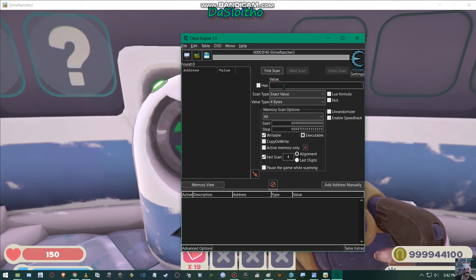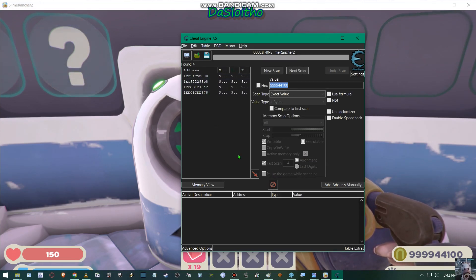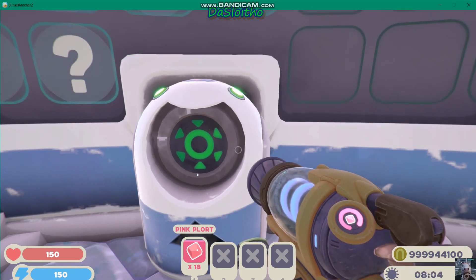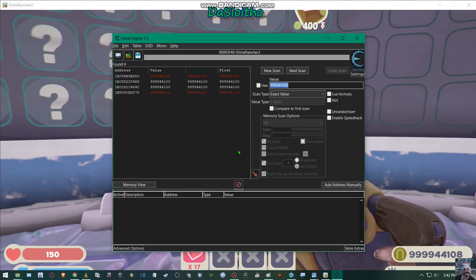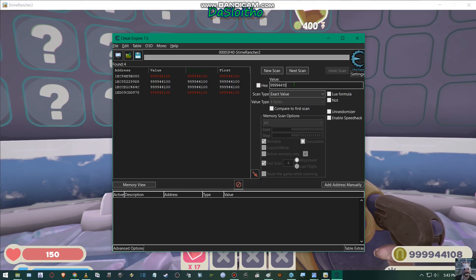I'm going to click on First Scan. It's going to come up with a bunch of numbers and I don't know which ones to use. So I'm going to jump back to the game, fire one in — now I've got 8. I'm going to jump back to Cheat Engine and replace the value with the new value: 8.